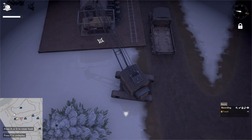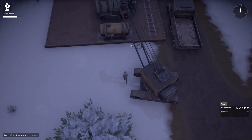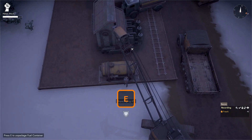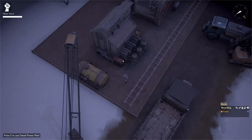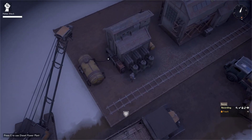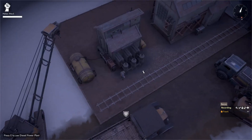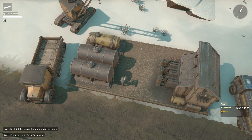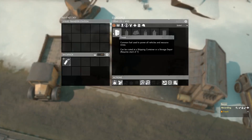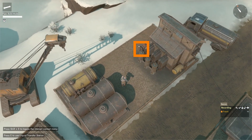We want to place our static liquid container close to our diesel power plant. Aim next to the diesel power plant until you see the crosshair icon, which means you can drop the container at that point. Press A and D to change the orientation of the object attached to the crane hook to align the container alongside the power plant. Press Q, hop out of the crane, walk up to the static liquid container, and press E to unpackage it. Then press E on the diesel power plant, go to the status menu, and click the refuel button, which pulls out a hose and starts refueling.